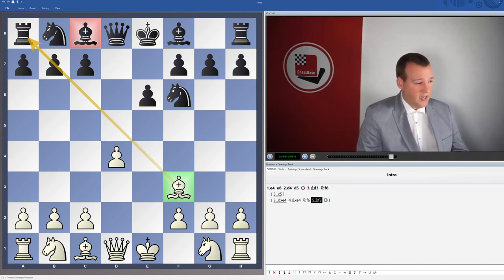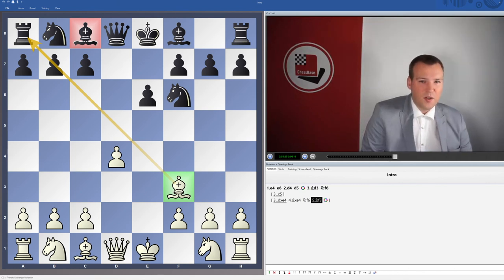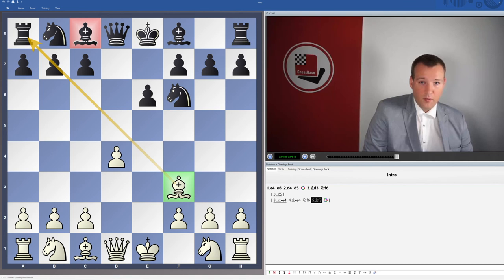One of the advantages is that the bishop is nicely placed on that diagonal. On the other hand, white has played a number of moves with that same piece, so it remains to be seen whether it's good enough for an advantage or not. But that's something we are going to discuss in the final video. I hope this gives you a good overview of what we will discuss, so let's just go to the first video.